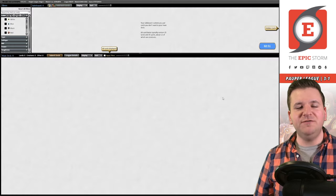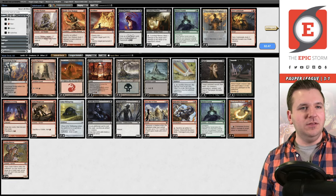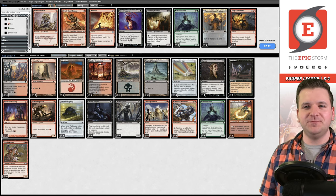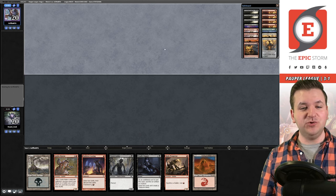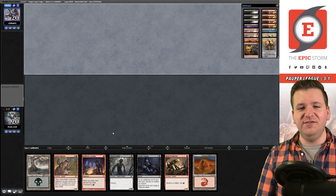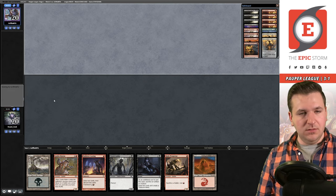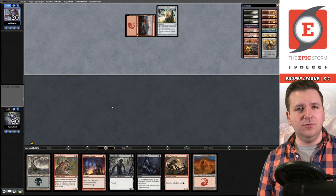Will we get a pity chest or finish like heroes at 4-1? I like winning. Look at this opening hand — it's terrific. The only thing it doesn't have is First Day of Class, but this is a snap keep. No way you ship this. Opponent takes a mulligan.